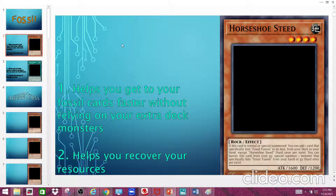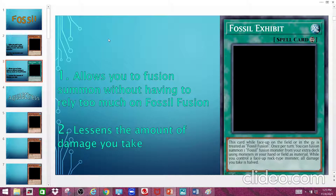The next card is Fossil Exhibit. It's a continuous spell card. Its effect reads: while this card is face-up on the field or in the graveyard, it is treated as Fossil Fusion. Once per turn, you can fusion summon one Fossil Fusion monster from your Extra Deck using monsters in your hand or field as material. That way, just in case your opponent isn't dumping many monsters with levels into the graveyard, you can use your own hand and field to fusion summon.